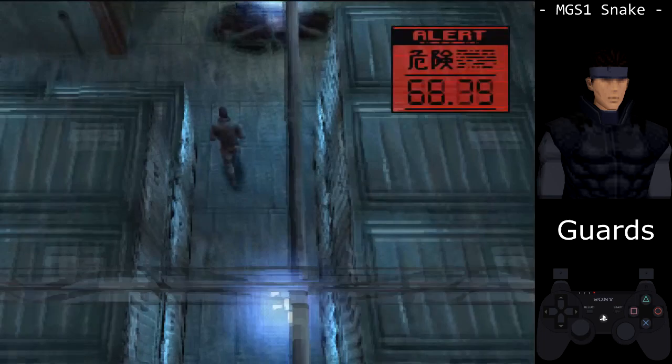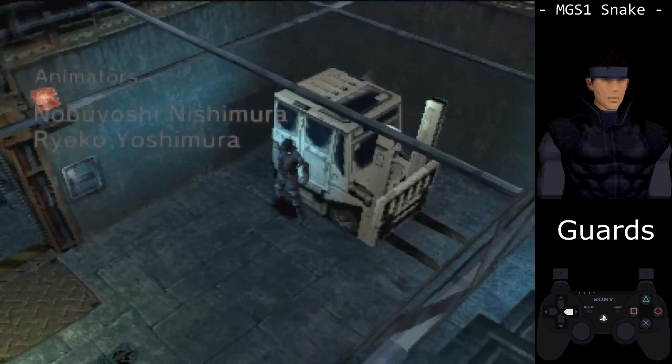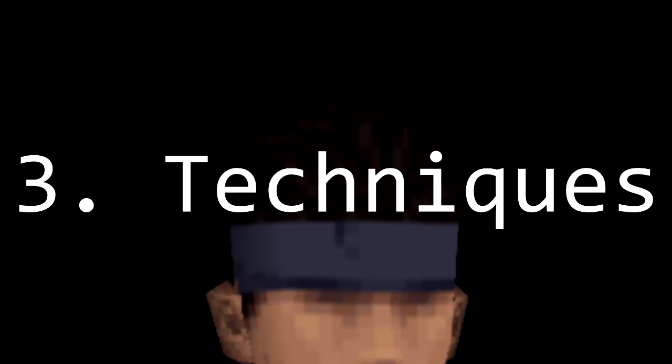When a guard has the white exclamation mark above their head, they are blind. A kick will knock a guard to the ground, allowing you time to run past them. Using the guard in front of the vent on the heliport, this is the visual representation of guard vision across the difficulties. Distance is measured in chaff running steps: Easy is 3, Normal is 4, Hard is 5, and Extreme is 8.